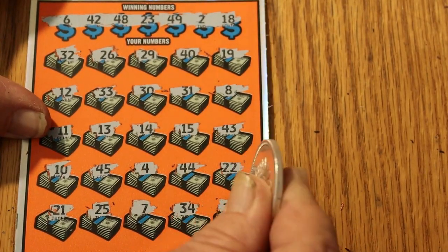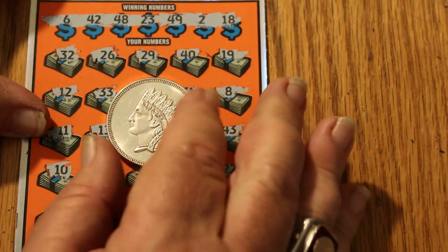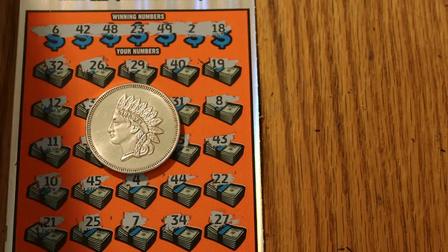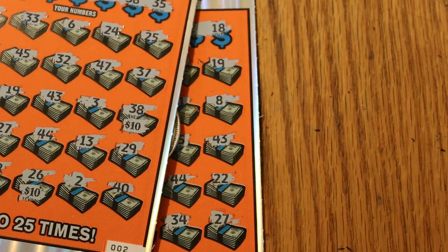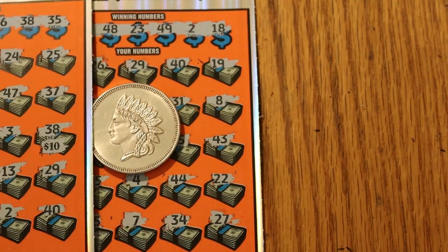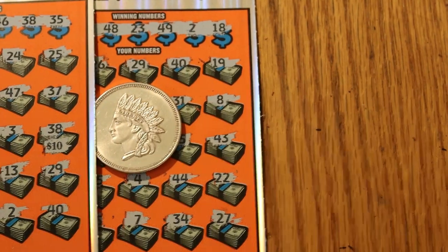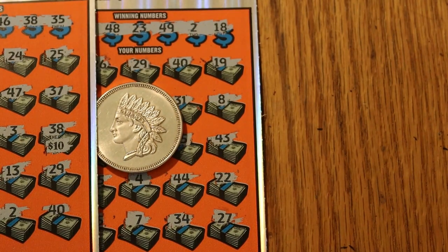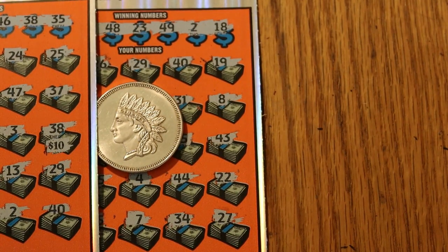So okay — five tickets, one win, $100 out and $50 back. That's about book average right there — not so much an average on just a few tickets, but it's still nice. Anyway, if you like what you saw, hit the like button, comment, subscribe, notification bell, and we'll be back again soon with another scratching session. Until then, we'll see y'all later, bye!